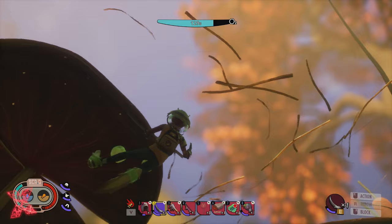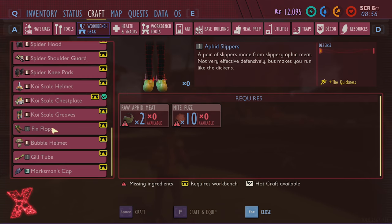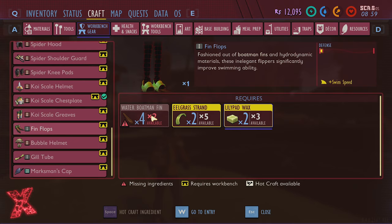So those are the items you need to get. Take them over to the science place, analyze them up in the lab, then head over to a workbench. And there it is — the fin flops. You should have the water boatman fins, the eelgrass, and the lily pad wax. You just craft them, put them on. They don't give you much defense, but they do improve your swim speed quite significantly. They are pretty good.